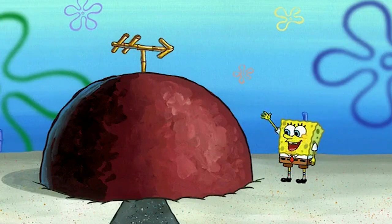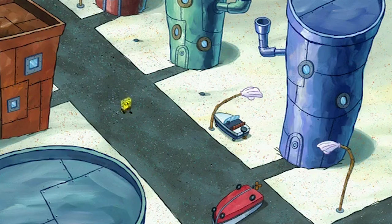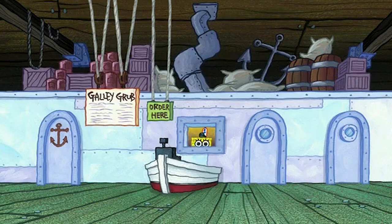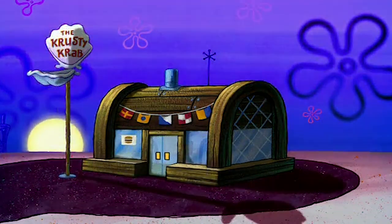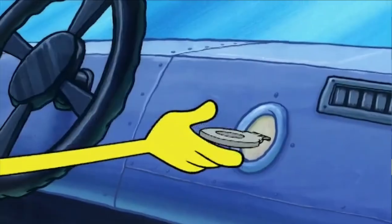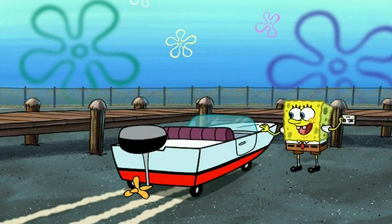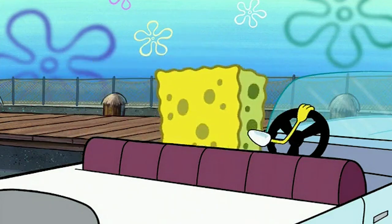In the episode Gone, SpongeBob wakes up to find that all of his friends — everyone he's ever known in Bikini Bottom — has just gone missing, turning Bikini Bottom into a wasteland. SpongeBob doesn't let it ruin his day, pretending to live out the lives of everyone he knows: he pretends to be Sandy, Squidward, and even Mrs. Puff, resulting in him finally getting his boating license and his own boat. Now if you look closely, this boat, when we first see it, has a red seat. However, in a couple other scenes we see SpongeBob's boat again and it's now purple. The seat color has just changed, so definitely a mistake. Here's a clip.